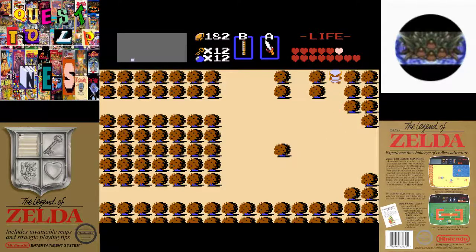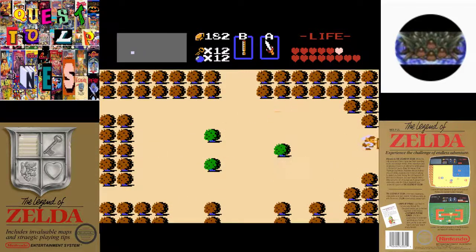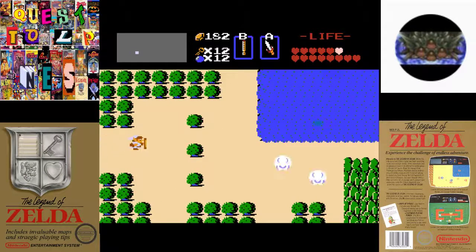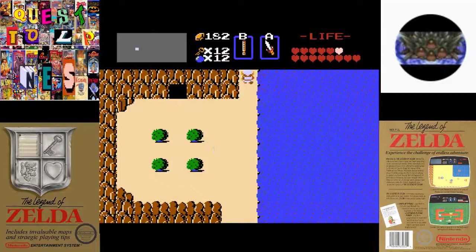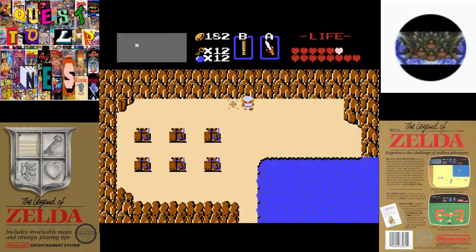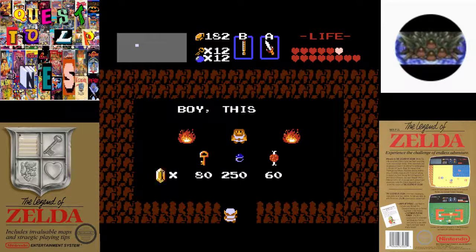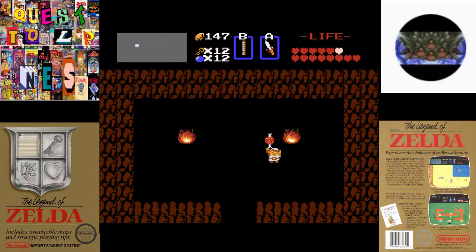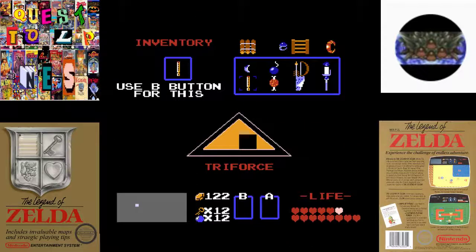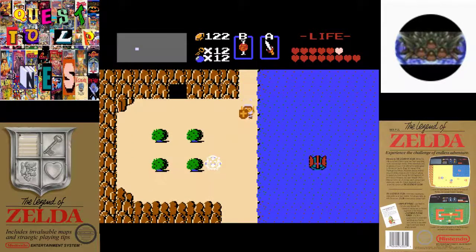So now we're gonna go buy something that we have to have — it's required to make it through this next dungeon. We've already been in the shop once when we bought our blue ring. This is the cheapest place you can find this item. It's the bait. Get it for 60. Now this item is a repeatable item, but you can also lose it at a certain place where you need it.